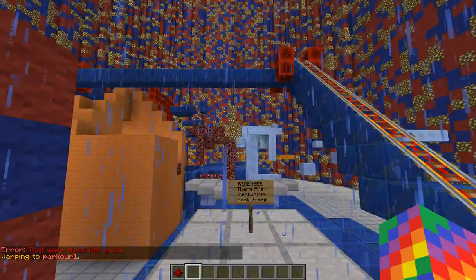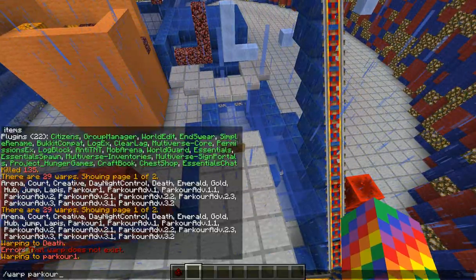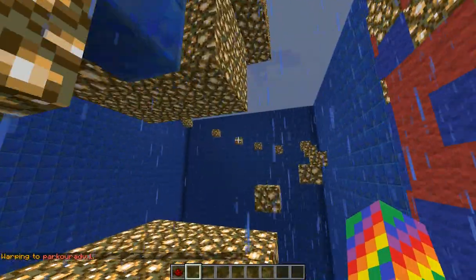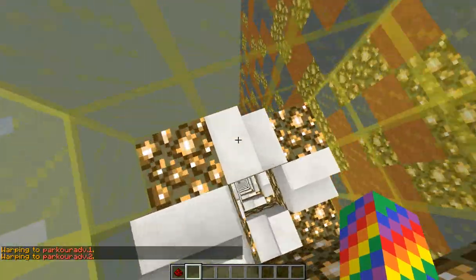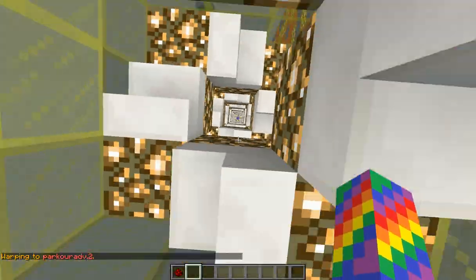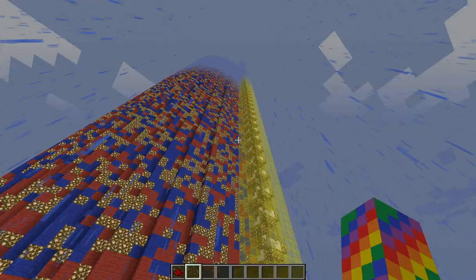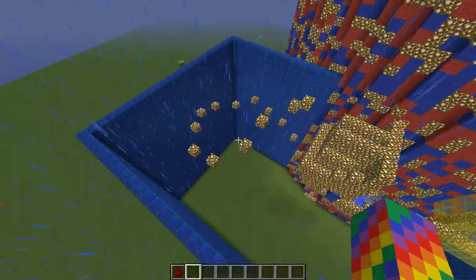Parkour Advanced One starts here at this parkour. Advanced Two goes all the way up — close your eyes for a nice effect. I created that myself. That one takes you to the top of spawn.